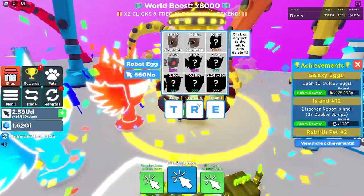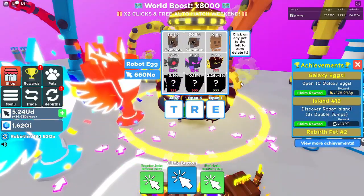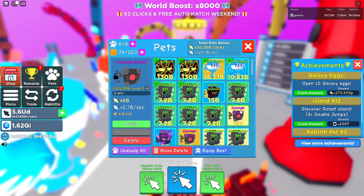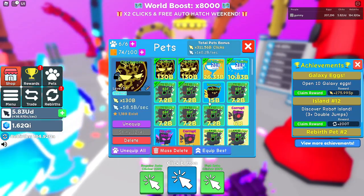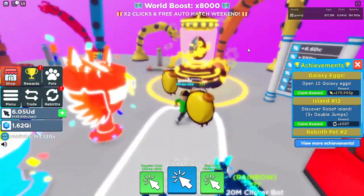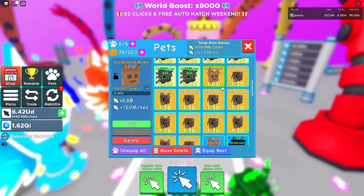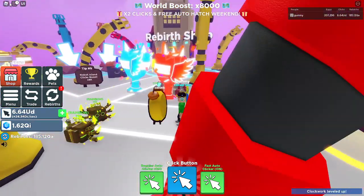We got a Corrupted Droid which is the epic rarity. Opening more, we got a legendary pet — there's a 2.2 percent chance. There's actually one secret pet and three legendary pets. We got the Nemesis Droid which is 15 billion clicks. The Clockwork is very OP at 130 billion compared to just 15 billion. There are only 55 of the Nemesis Droid that exist. The Corrupted Android Shiny is 3 billion, and the Cardboard Robo Cat and Cyber Dog are around 1 to 1.6 billion.